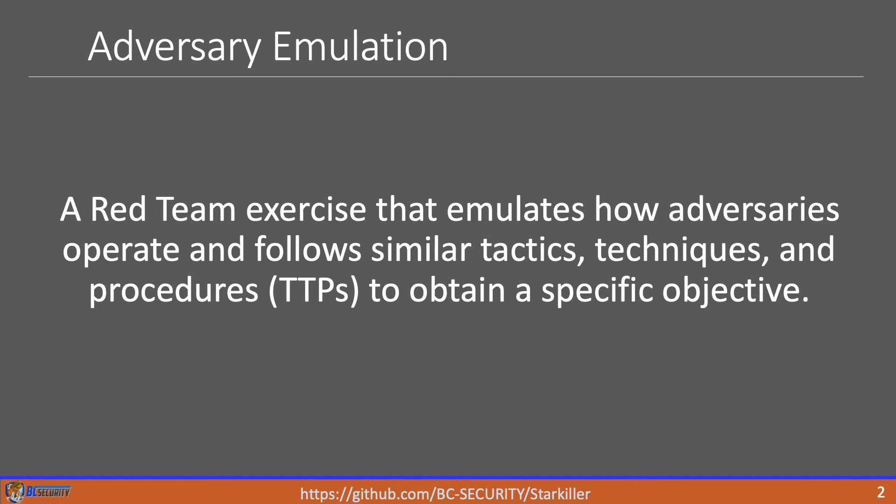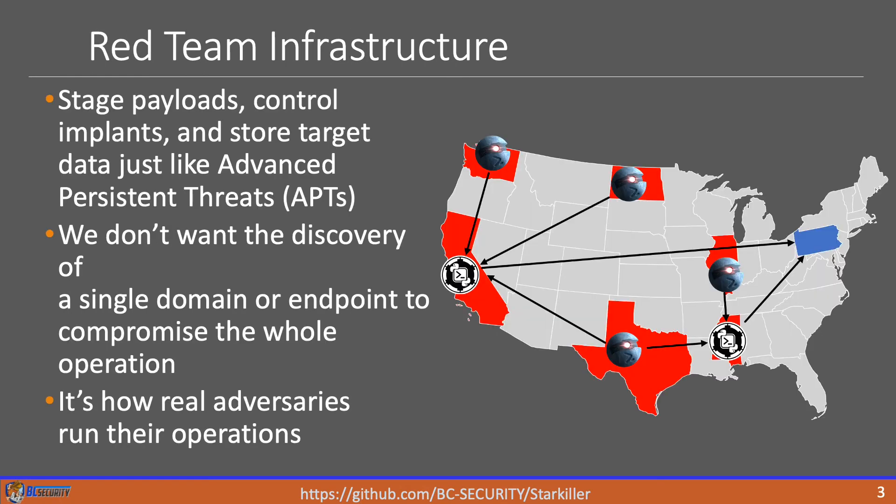That includes our infrastructure. We want to make sure that our infrastructure mirrors exactly what an APT setup is going to look like. For example, our stagers and payloads, as well as our implants, will mirror the threats. Our setup will typically include multiple operators across different locations, all connected to the team server. They may be spread out to make sure that everything is segregated, so that way if one server goes down, we're not going to lose our entire operation and burn it.